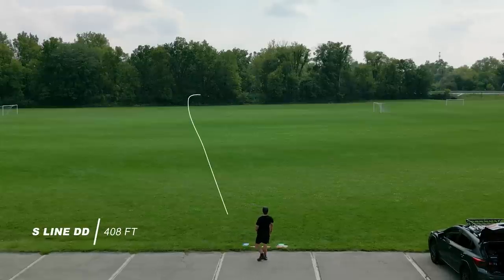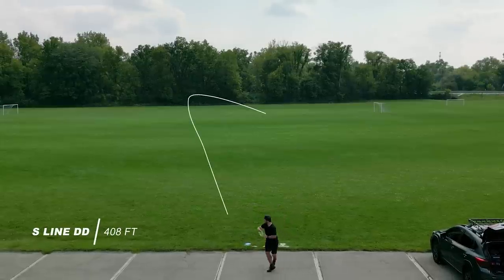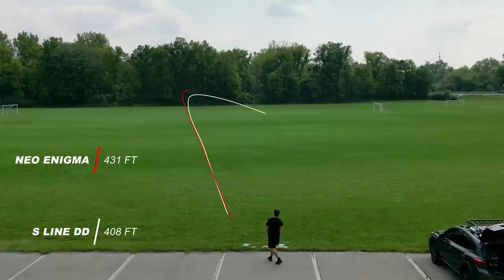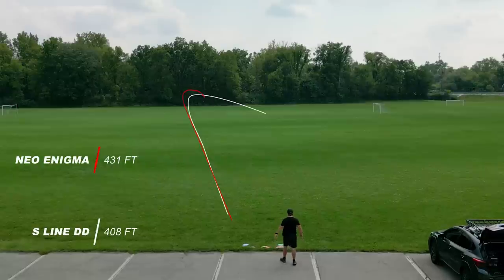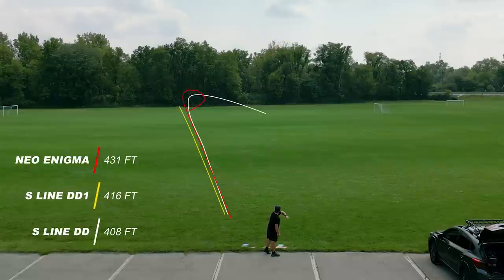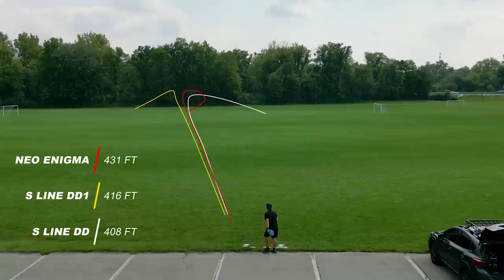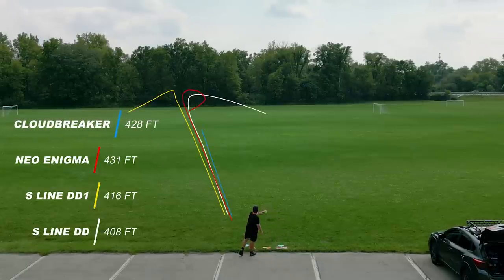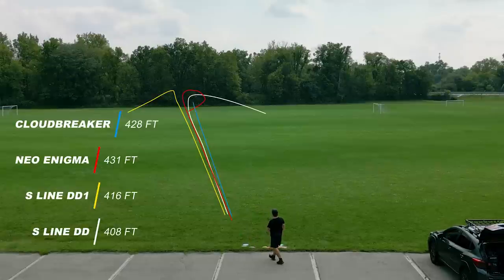Next I'm throwing these discs high to the left but still on a hyzer. Again you can see that S-Line DD just flips over and travels to the right. The Enigma will flip over and go right but the last 30% of the flight you can see it hyzering out. The DD1 tries a little bit in the middle but has the most fade, and the Cloud Breaker is going to be similar — somewhere in between the DD1 and Enigma.